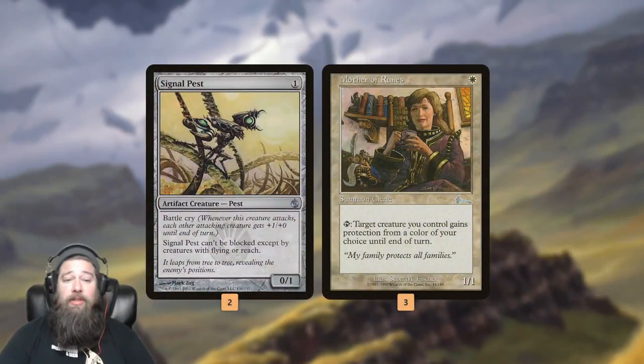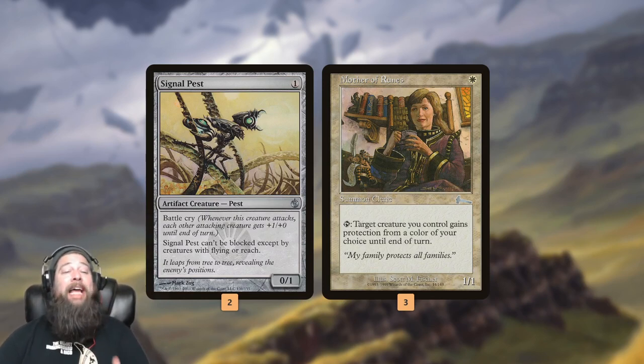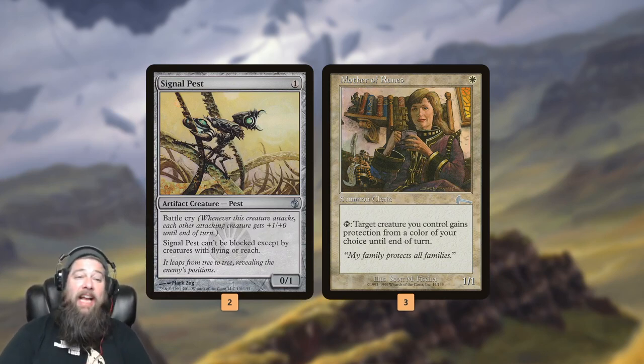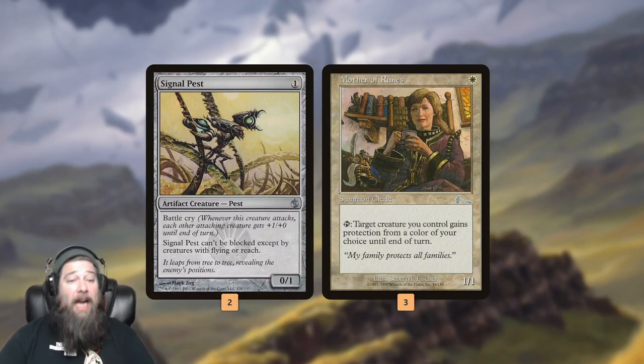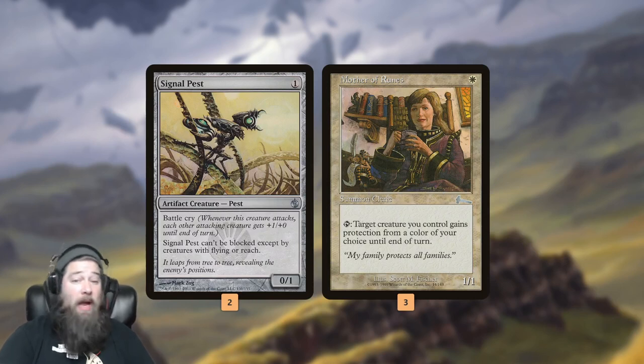We also have a couple of utility creatures. Signal Pest is something else we can put equipment on. The trick here is Signal Pest doesn't technically have flying — Colossus Hammer takes away flying — but Signal Pest essentially has flying in that it can't be blocked except by creatures with flying or reach. So even though it works exactly like it has flying, it doesn't actually have flying, meaning we still have this evasive threat even with the hammer on it. Otherwise, losing flying would be a big deal. Mother of Ruins protects our Ragic or Signal Pest from removal and also allows us to swing through blockers thanks to protection.